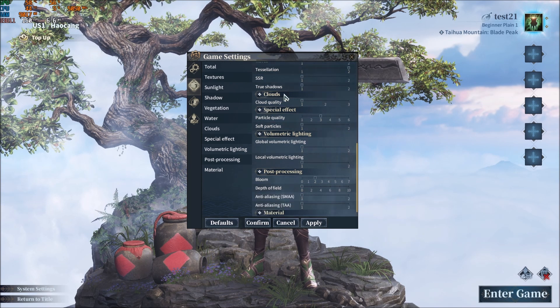Cloud Quality gives a nice boost. Going from 3 to 2 is 4%, and 2 to 1 is a 3% boost in your FPS. It really depends on where you want to go and what you need. I'm normally playing at 2, but on my laptop I put this one at 1.